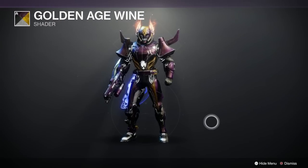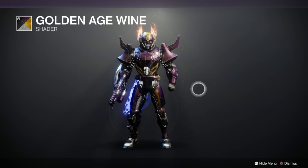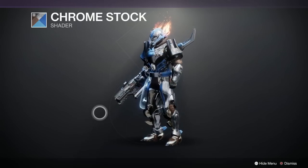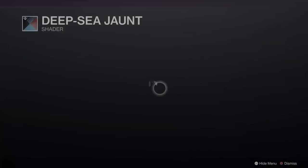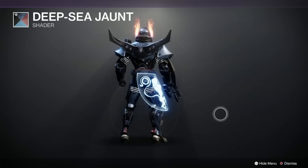Golden Age Wine — purple and a goldy colour, yeah, that's not too bad. I've already got that one. Chrome Stock — ooh, that's got a nice dulled shine to it, hasn't it? It's not as shiny as some of the Gambit Chrome. Bloody hell, that's a good one. And then finally we've got Deep Sea Jaunt — let's all go for a jaunt to the deep sea. Not too keen on the texture on that one, but still, not bad.